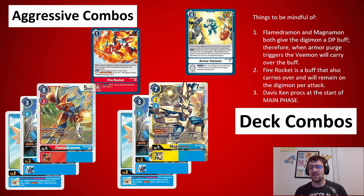Fire Rocket is another buff that carries over. Davis Kent procs at the start of the main phase, which is a big thing. If you have a Lydramon or Raydramon in raising and you promote at the start of the turn, the main phase triggers at the end of the egg phase — so after raising is when you'll proc it. If you have a blue Digimon or a Lydramon hiding in raising, after you promote them is when you would get the memory. It's a really easy way to give you 4 memory if you have a Davis Kent out. That's like a Fire Rocket: swing with the armor, if it Purges it Purges, then go into a Magnemon or another armor.